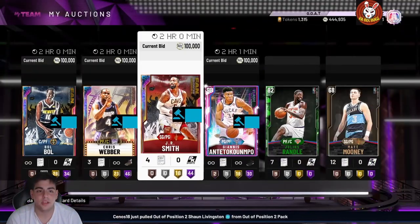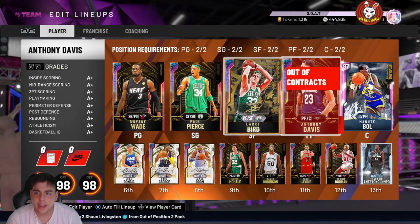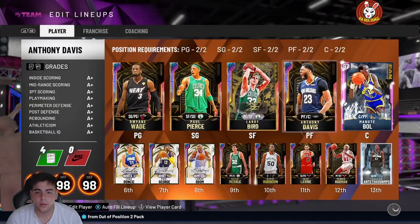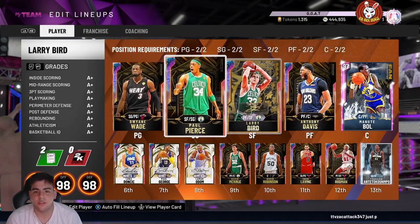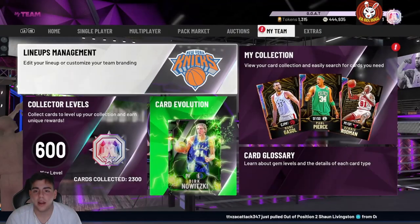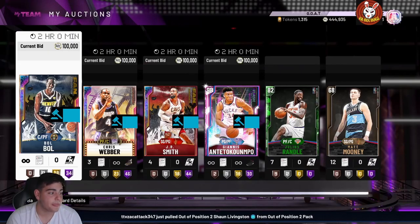My MT should be up pretty high — I'm selling Giannis, Bobo, Weber, and JR Smith. I am keeping my prime cards though right now and I'll tell you why. This is my squad right now — it's mostly free grinding cards, pretty solid team for how much MT I'm about to have.